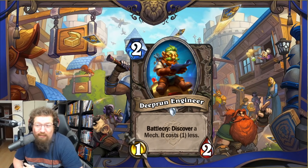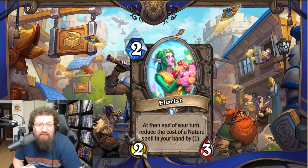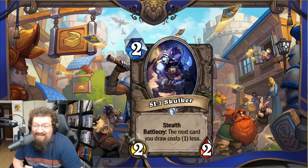Deep Run Engineer — two-mana 1/2 — battlecry: discover a Mech that costs one less. If you're playing a Mech deck, sure, but I don't really see what Mech decks are actually wanting from this. Two in Standard and Wild. We have Florist — two-mana 2/3 — at the end of your turn, reduce the cost of a Nature spell in your hand by one. Not a strong enough effect to warrant running this. Two in Standard and Wild.